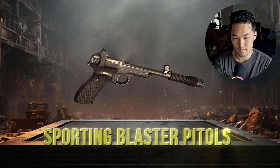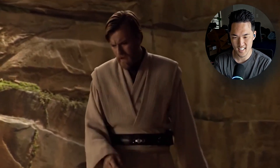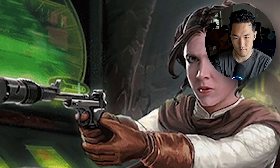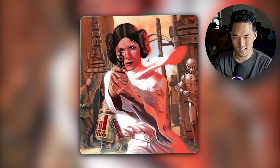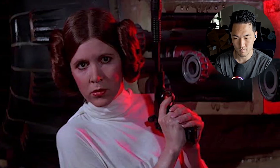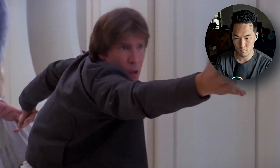Sporting blaster pistols were light, thin-barreled weapons - a more elegant alternative to the 'uncivilized' standard blaster. I like how he's connecting the movies to this. They were designed for use in firing ranges or for small game hunting, and also saw use among the galaxy's rich and powerful who wanted a weapon for personal protection without carrying a large rifle. Nobility appreciated the fact they could be broken down and reassembled after transport. While they had a shorter range and less power than a standard blaster, they were highly affordable and attainable. Princess Leia Organa herself carried a Defender sporting blaster pistol during missions for the Rebellion.